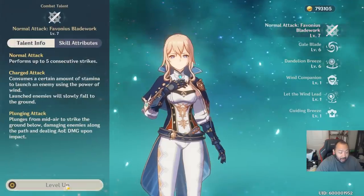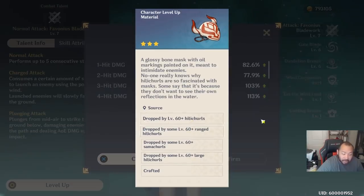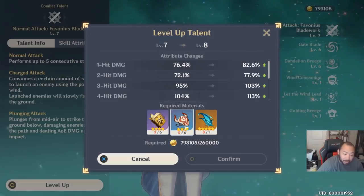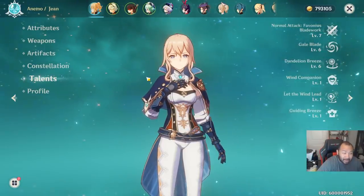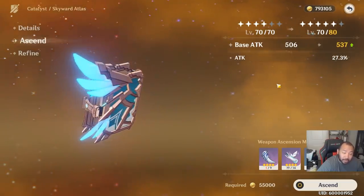If that's not enough, take a look at how expensive talents are going to get. You'll need a lot of materials from the 60+ hillichurls, and these can be crafted from lower-level materials — though those are of course resin-locked and time-locked. But the middle-tier materials you will definitely need. In terms of mora, you can see it's costing me 260,000 mora per talent — and this compounds depending on how many characters you're building in your team.